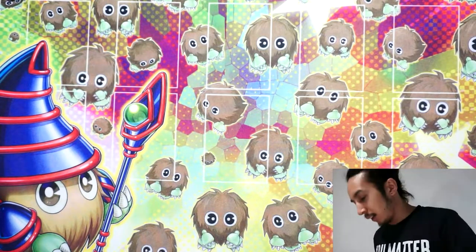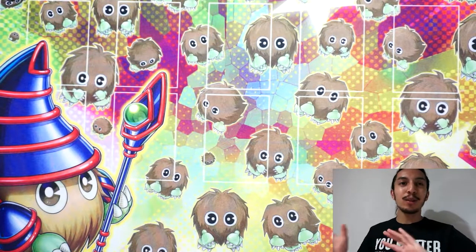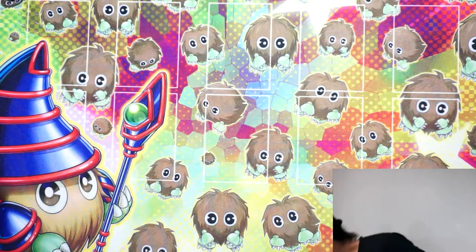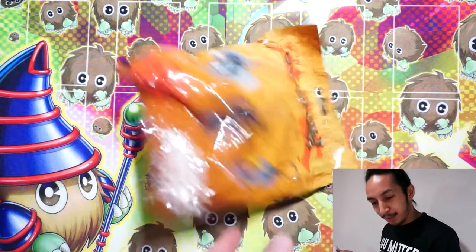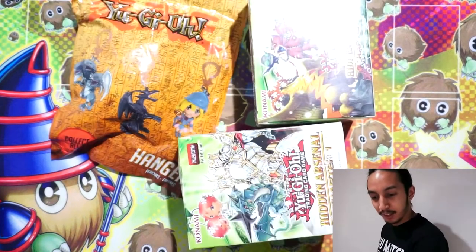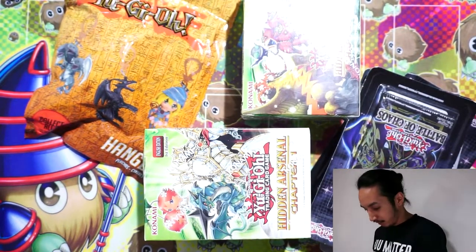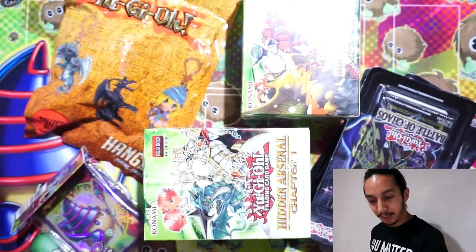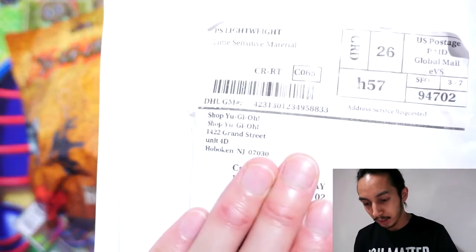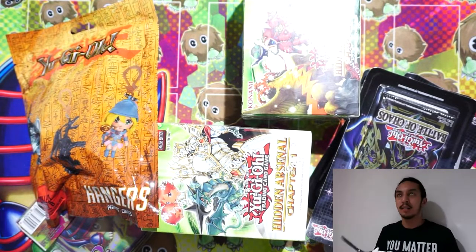OG Duelist back again. So today I'm gonna do a little something different. I have a bunch of stuff I've been accumulating throughout my semester at school, which didn't allow me time to make videos. So out of Pokemon and Yu-Gi-Oh, let's see what I have. I got Yu-Gi-Oh hanger, DMG would be cool, hidden arsenal, and battle of chaos — one of my favorite sets — also Kiribo sleeves to match the Kiribo playmat. I got something from the mail from Shop Yu-Gi-Oh, so let's open it. I don't remember what this is at all.